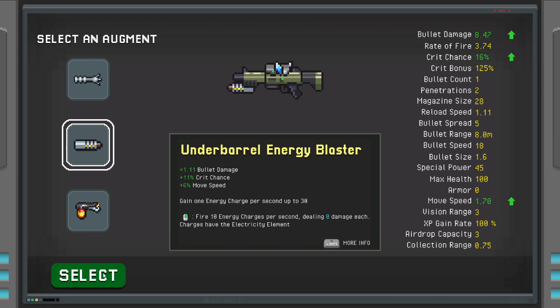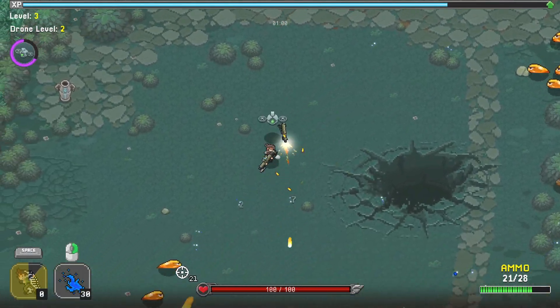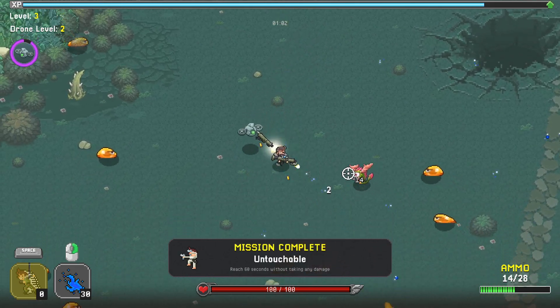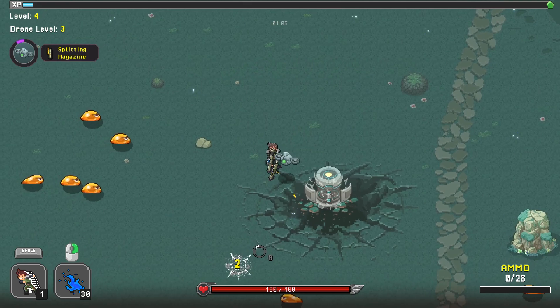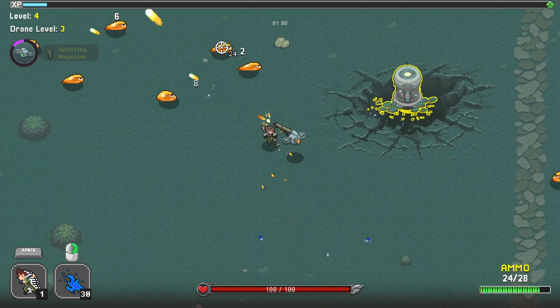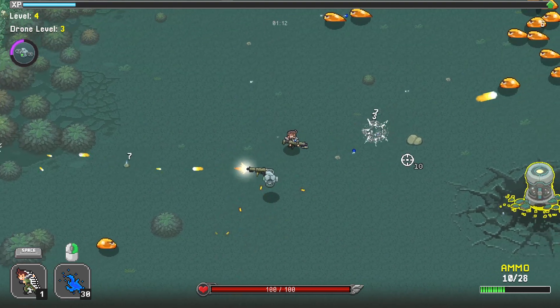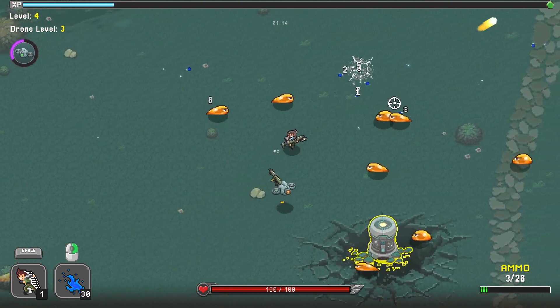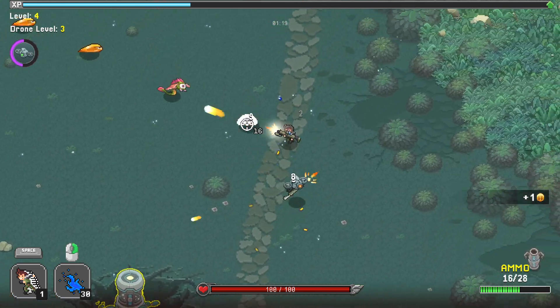I'll take the crit chance — that feels like it would be quite beneficial. After you finish a run, you can give the gun you've manufactured to your drone. You can store all the guns you assemble at base and then share them with your drone and other minions you might get along the way, which is pretty cool.